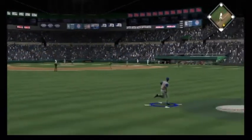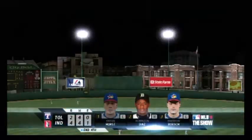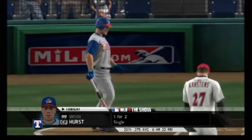Josh Harrison steps in now. Swinging — a ball lifted into straightaway center. Hurst is going to have room out there as he puts this away to retire the side.